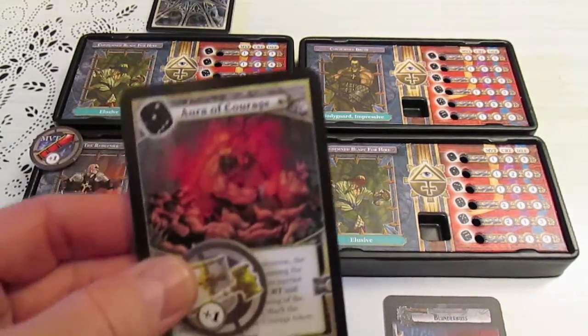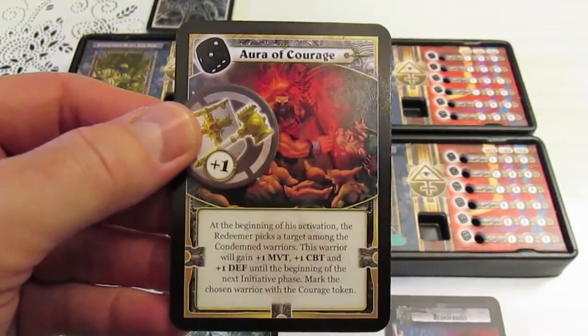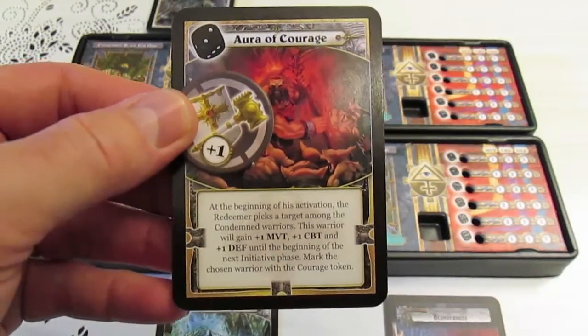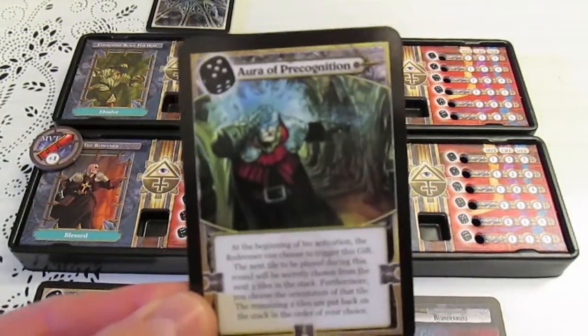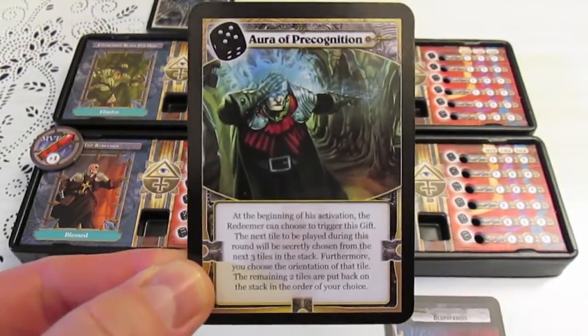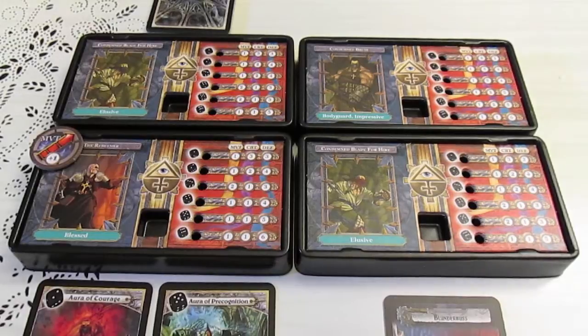In this scenario the Redeemer starts off with the Aura of Courage, which is this little token here. At the beginning of his activation the Redeemer picks a target and will be able to give them a plus one movement, plus one combat, plus one defense. You'll see the little two-icon dice up here - if we put a two in here he will be able to cast that spell. He also has another spell, the Aura of Precognition, which lets him look at the top three tiles, decide which tile to put on top, and the human characters get to decide in which orientation the tile will be laid down. Normally when humans explore, the demon player gets to orient the tile.